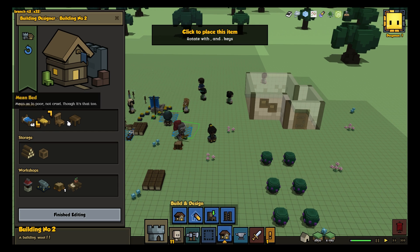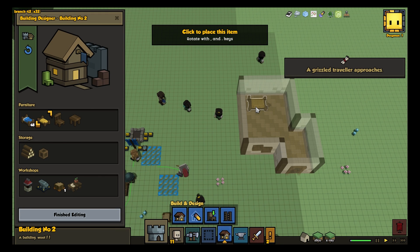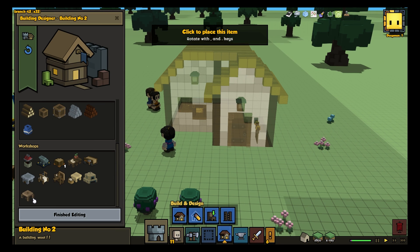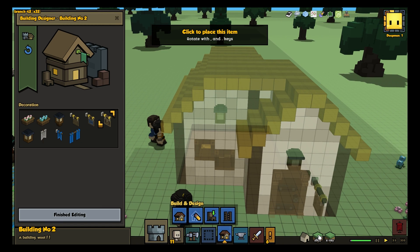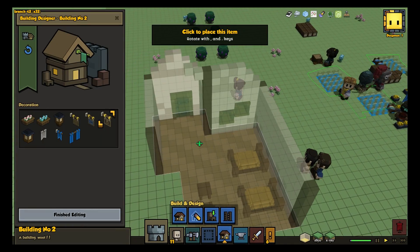The first and most exciting is that the furniture section of the building editor now contains not just all the furniture and decor that is currently in your inventory, but also all the furniture and decor that your crafters know how to craft. This means that as long as any crafter you've ever had knows how to make something, you can add it to your building templates.